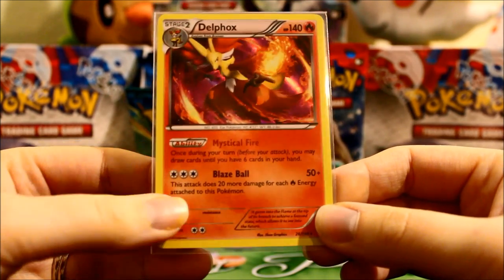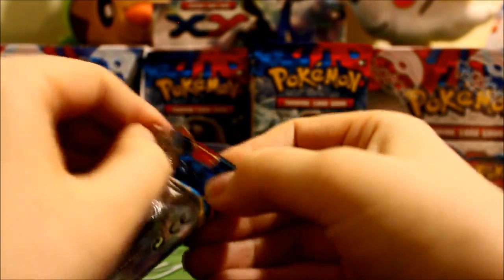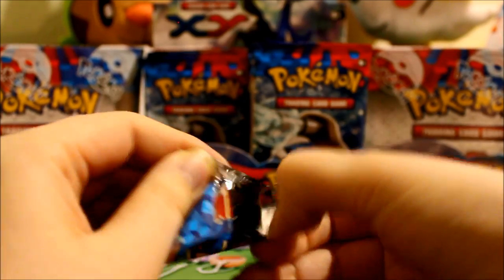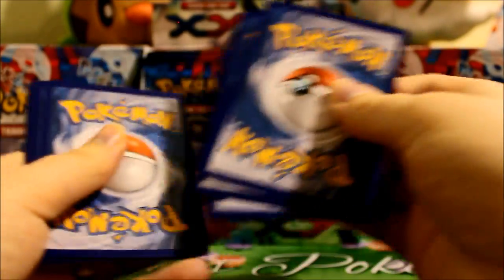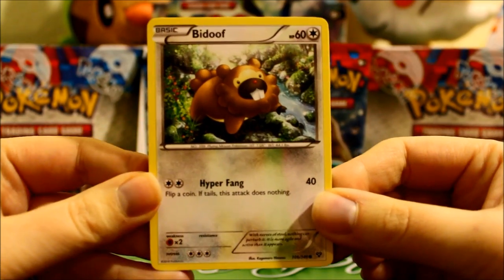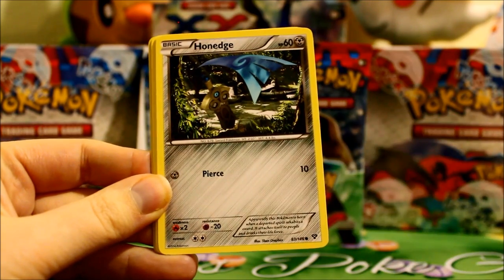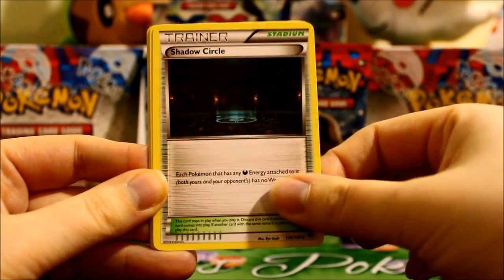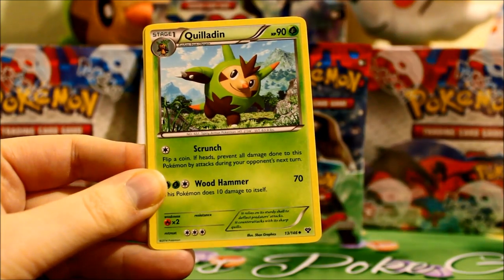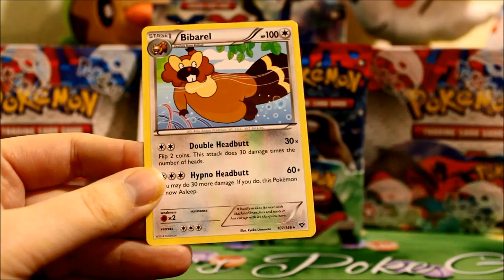And actually I really like the Blaze Ball as well — great attack. Especially if you have a way to accelerate your fire energy attachment. Bidduff. Skittle. Pansier. Hone Edge. Spoink. Shadow Circle. Inkay. Quilladin. A Reverse Fletchender. And a Rare Bibbrel.